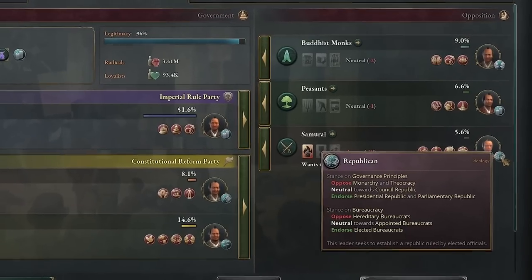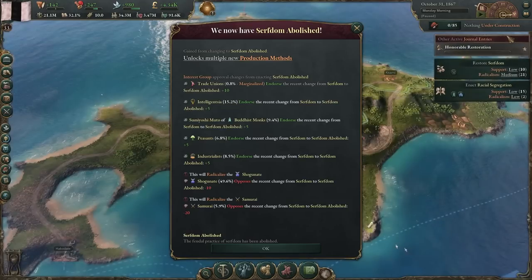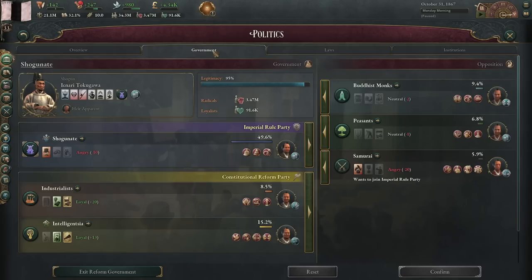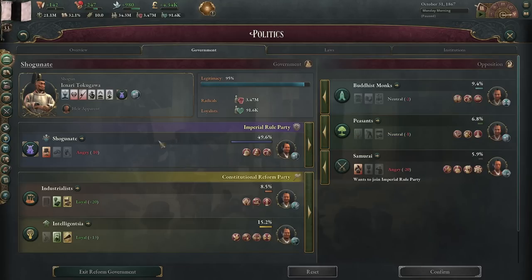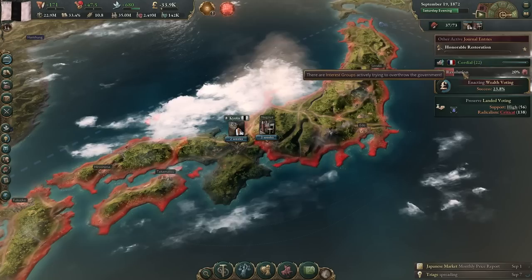We have a Republican Samurai! This is everything. Oh, he wants to join the Imperial Rule. Well... Look what we have here — serfdom has been abolished. So they completely lost 50% from that, but the struggle continues. There's a revolution brewing. We're gonna let it happen — we're gonna try to win it if we can.